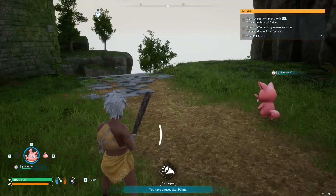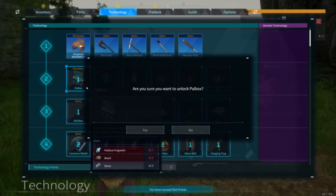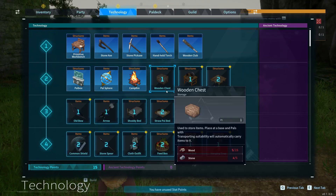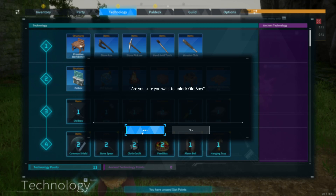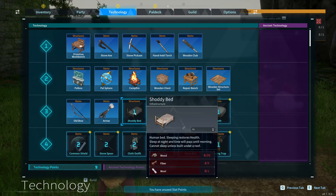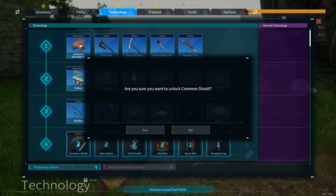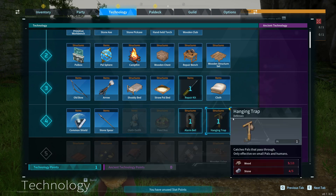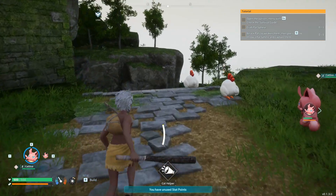We are level four now, so we're getting up there. Let's check technology — all that stuff's unlocked. We can unlock pal spheres, campfire, repair bench, wooden structure set. I'll just unlock the wooden chest, the old bow, arrows, shoddy bed, draw a pal bed, cloth. Let's see if we can get a spear. We can't unlock cloth outfit yet. You can level up fairly quickly, as you can see.